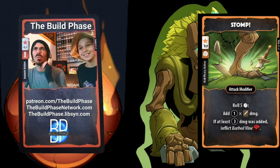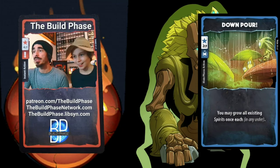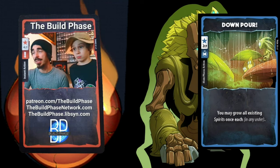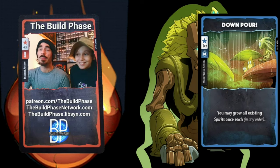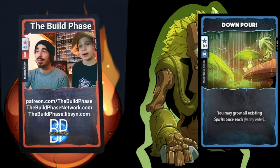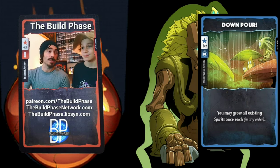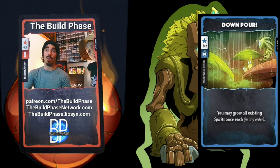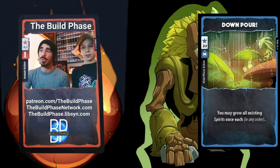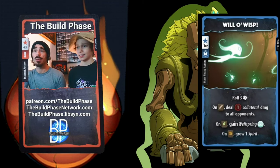Downpour costs two CP to grow all existing spirits once each. It is shockingly difficult to get your spirit count set up to get max value out of this card. I feel like it's a sell — it's not worth the two CP based on how many turns it takes to set up. I think there are better ways to grow spirits. That said, if you have a CP surplus and your back's against the wall needing a Dryad to push through extra damage, that's where I'll play it.